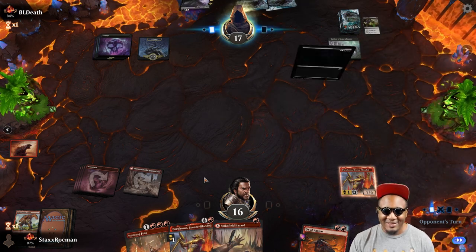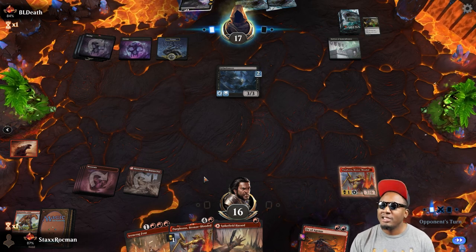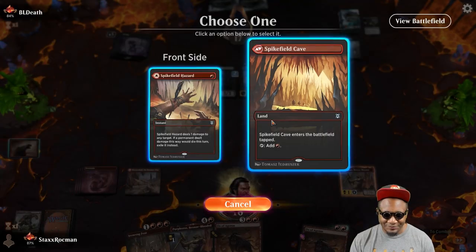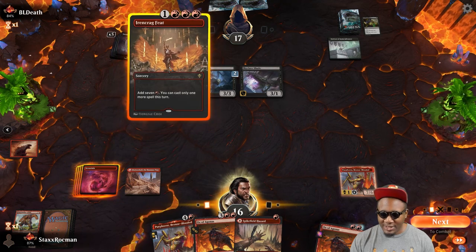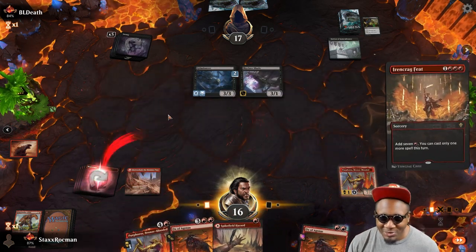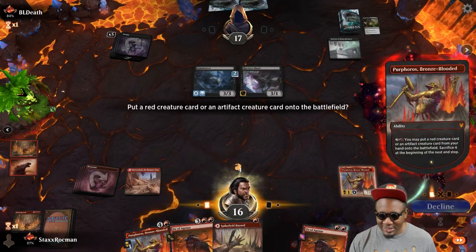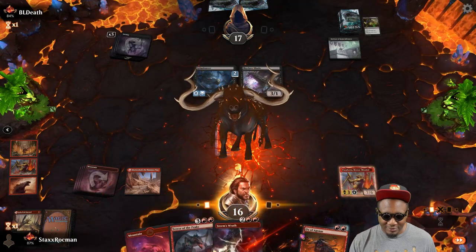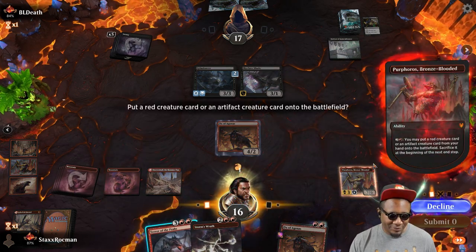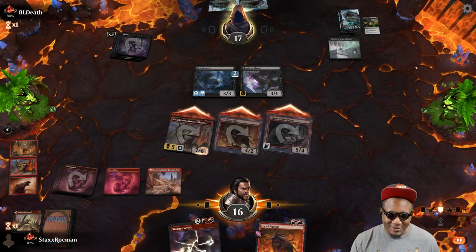Oh, here comes Skyclave again. Oh, Grim Dancer — Skyclave doesn't know how to stay away. Oh, there's an Ox. Let me sequence this right — play Feet, activate, play Ox, play this land, activate, play Terror of the Peaks. Now he's obligated to block or take loads of damage.